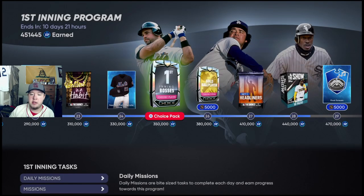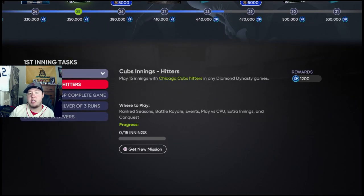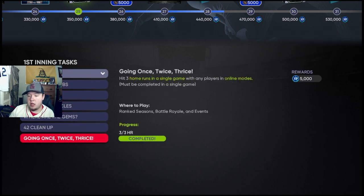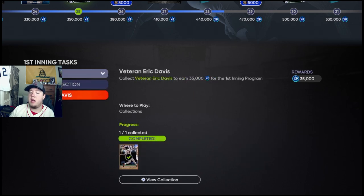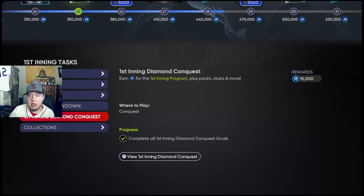You can choose any of those three players when you get to 350,000 XP. You can get XP by doing your daily missions, moments, just missions in general with online players, collections — definitely recommend doing the Eric Davis one. The Showdown is a really good way too.